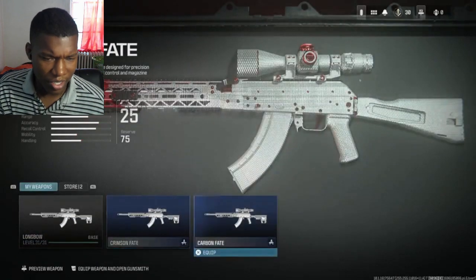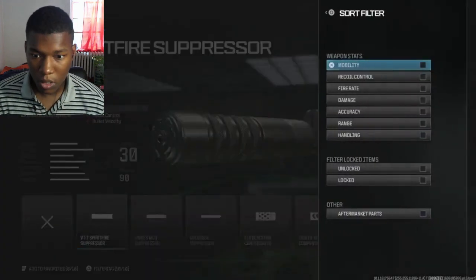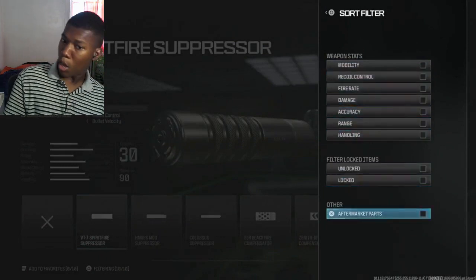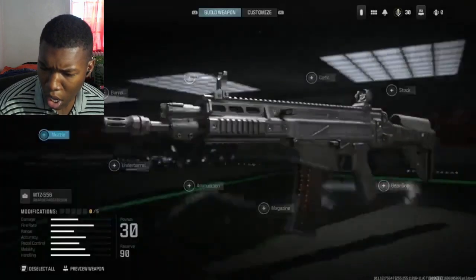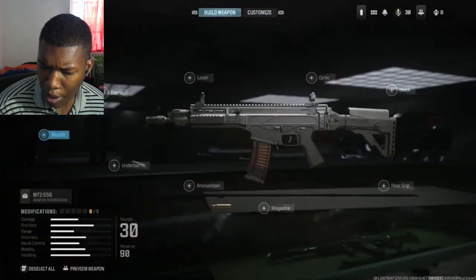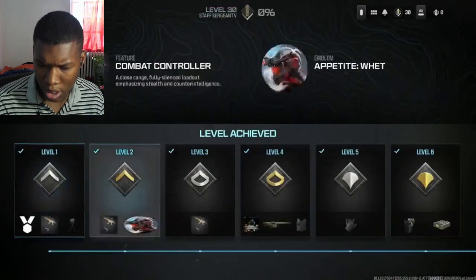Finally, moving into sniper rifles, we have two — and there will probably be more out of beta. When we look at how the gunsmith is going to play into these weapons, you're actually able to filter by weapon stats, so you can see mobility, recoil control, and things along those lines. That really narrows down what you're looking for in an attachment. They've also made it easier to see when you unlock various attachments — mapped out level by level, which looks way better than Modern Warfare 2.